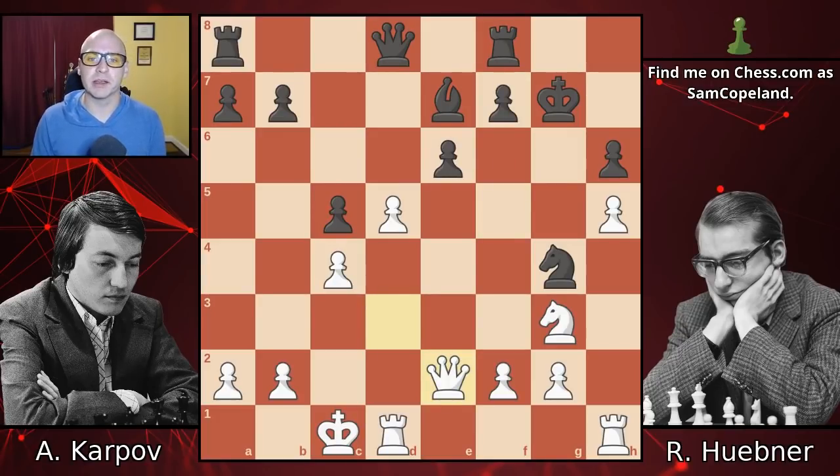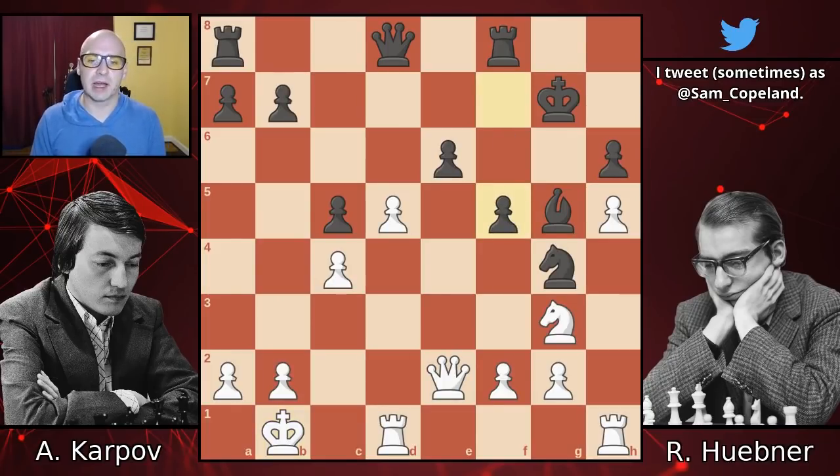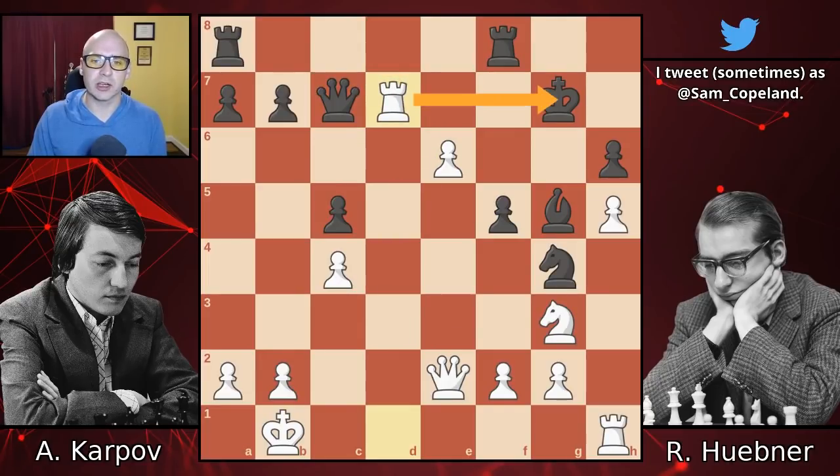Instead, Huebner played bishop to g5 check. There's no question that Huebner was not a patzer — he's a very strong player. But the saying 'patzer sees check, patzer gives check' comes to mind. This check is a little bit hasty. It has some function, like defending the h6 pawn and gaining time to think before move 40, but what we discover in a moment is that after king b1, the effective move f5 that would have been good last turn is no longer good because of this bishop check. After pawn takes, queen c7, rook to d7 is check because there is no bishop on e7, and so this line wins for white.